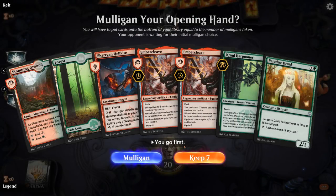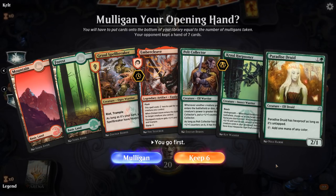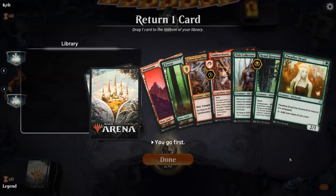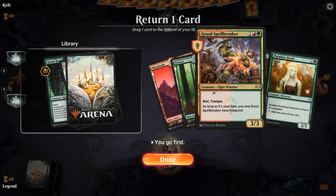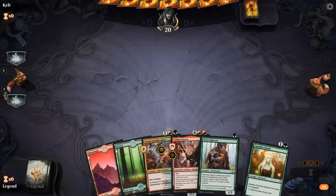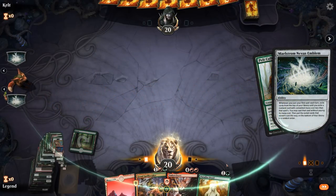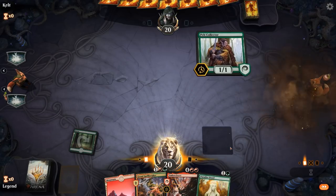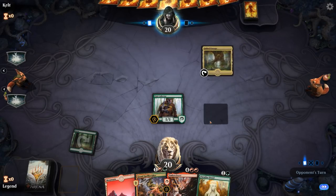We're on the play. Not loving this opening hand — double Embercleave is a little awkward — so let's try for better. This hand is also missing Once Upon a Time but we've got a decent start with Pelt Collector into Paradise Druid. We can go Paradise Druid into Spellbreaker, so we'll get Pelt Collector into Paradise Druid cascading into a second Pelt Collector, leaving two Pelt Collectors as 2/2s alongside Paradise Druid.